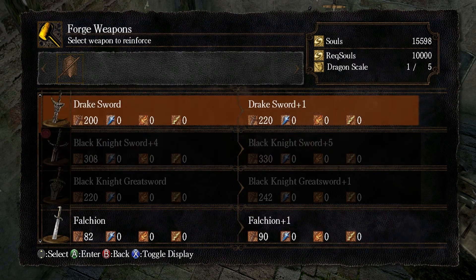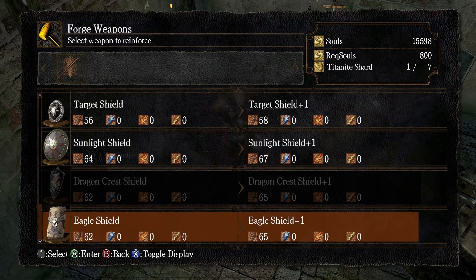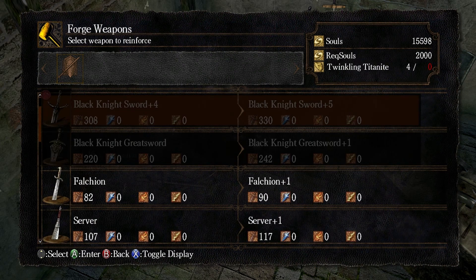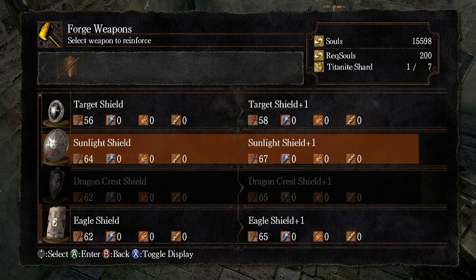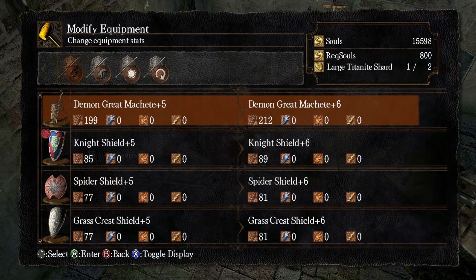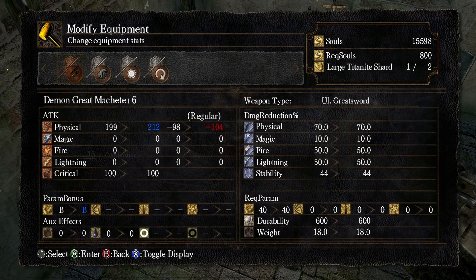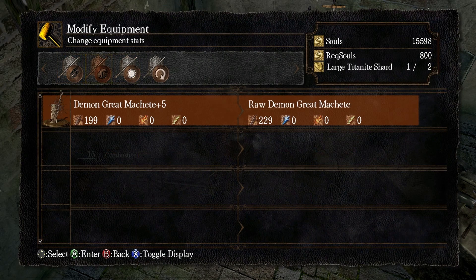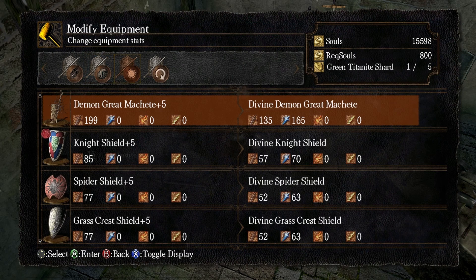Wait — that weapon just disappeared, what the hell? Oh, modify equipment — so I can actually ascend this now! Demon Great Machete — it's appearing here now. What else can I do with this? Raw Demon Great Machete, Divine Demon Great Machete — why does that reduce it? Divine damage — do I actually need divine weapons?